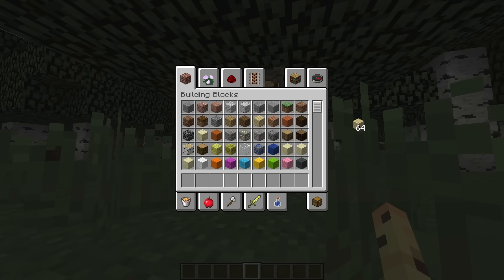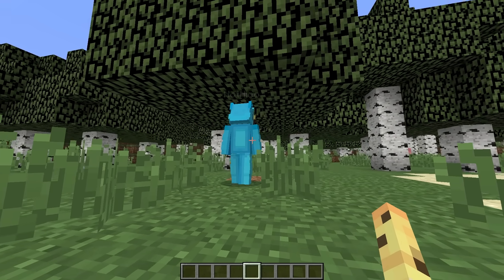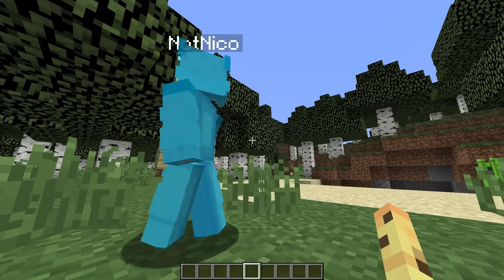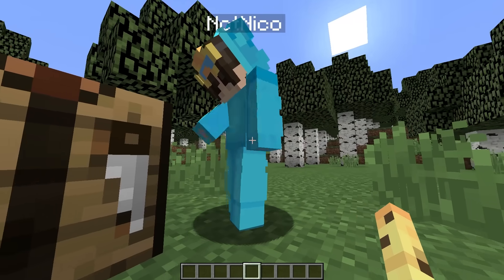I think it would be funny if we just threw him a stack of planks right there. Niko: What the? How did I just get these planks? Why do these weird things keep happening to me? I'm just gonna use it to make some tools.